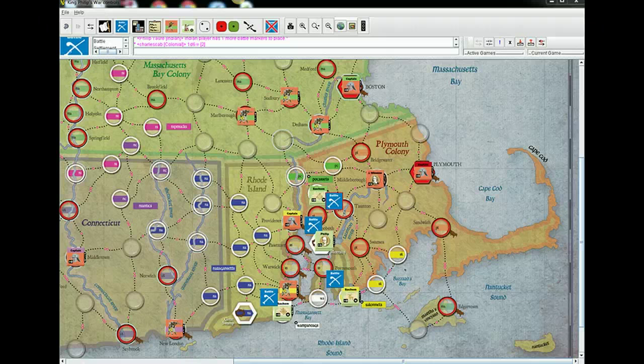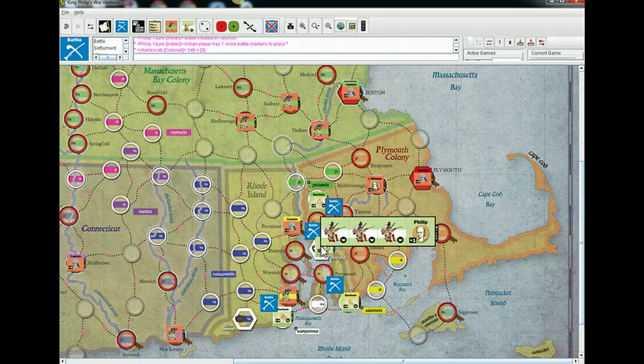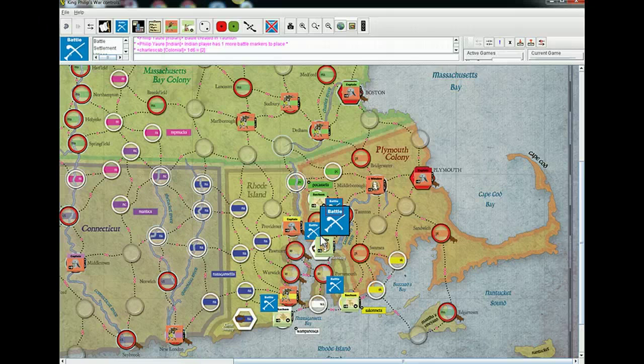Start to resolve battles. The order kind of matters because there's a particular result on the event die that can get you troops. So as a result of one battle, troops could be placed in another spot I'm attacking. I'll attack with Philip's stack first. Full strength war band is worth two, so I've got six for three, seven for Philip — he gives a plus one. The settlement has an inherent defense of one when not damaged, so right now it's seven to one.